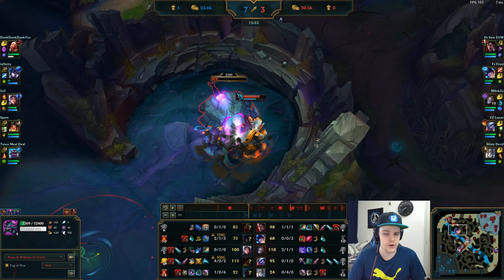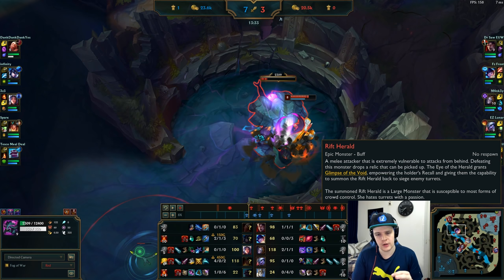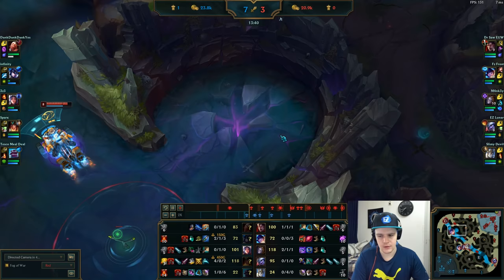Once Rift Herald gets under about 2,000 HP, the Eye will never open again. So always — when it's at around 2,500 HP — stop hitting it, wait for the Eye to open, then Consume and Smite it simultaneously. That combo does approximately 3,000 damage and is a very quick kill. As soon as it hits about 2,500 HP, stop hitting it, wait for the Eye to open, then Smite it. It's more efficient to wait in that situation.